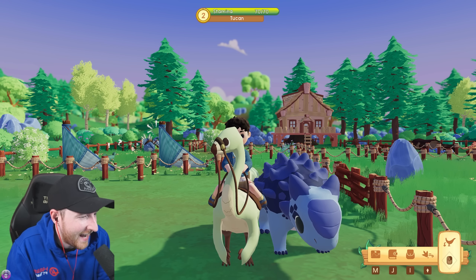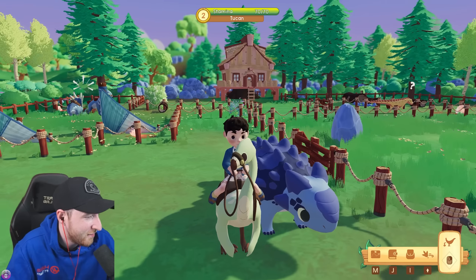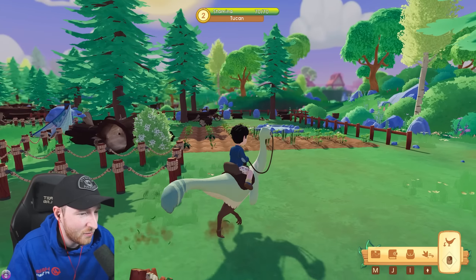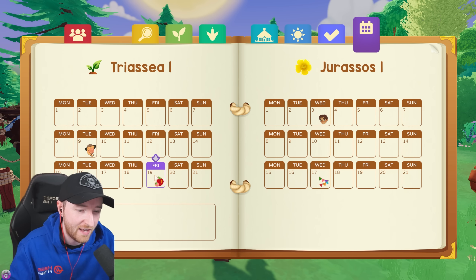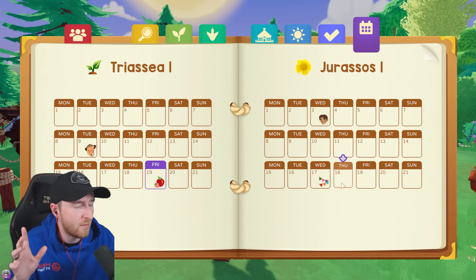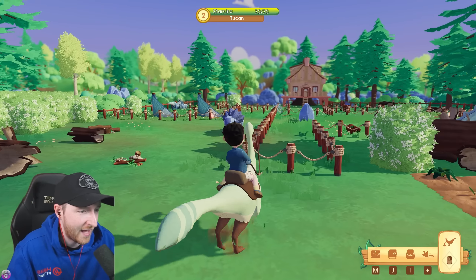Welcome guys, it is the Axeman here, and we are back with some more Paleo Pines. We're just chilling here on Toucan. We've got Bumpy with us, the most adorable Anki ever. Today we've got our very first event - the Triacea Picnic, which Mari told us about. We have to bring crops, and everyone brings crops or something. It's our first big event, so we're going to go and do that.